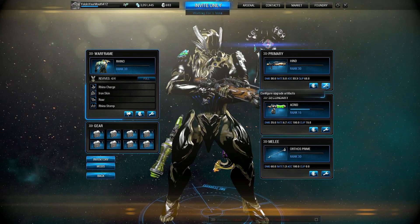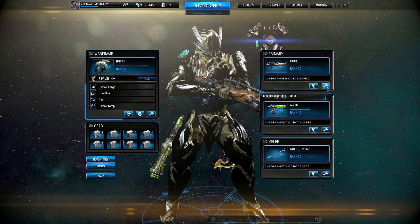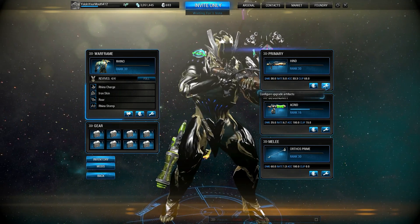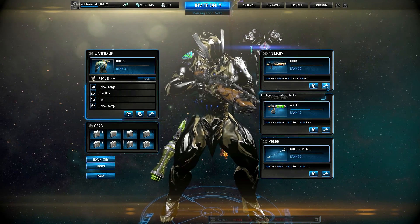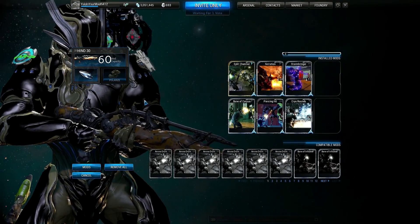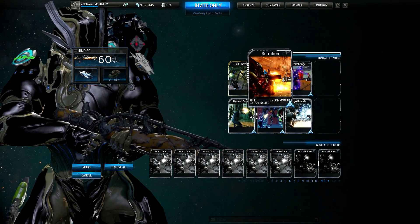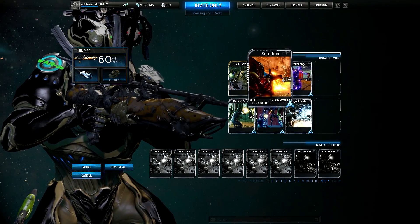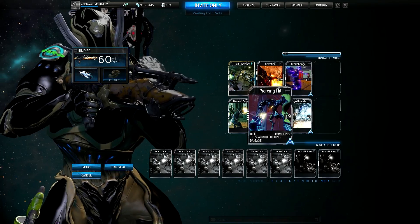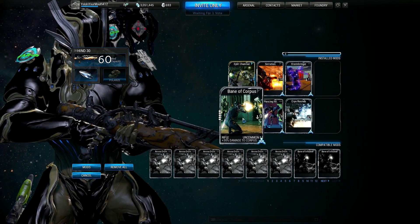It's a non-armor-ignore weapon and it's normal weapon damage type, so remember before you start getting mods on it — you won't be doing any damage if you shoot Corpus in the head because they don't take normal bullet damage to the head. So for Corpus we've got Split Chamber and Serration ranked up all the way, max damage, plus Stormbringer, Cryo Rounds, and Piercing Hit ranked up all the way — your typical three mods for Corpus.